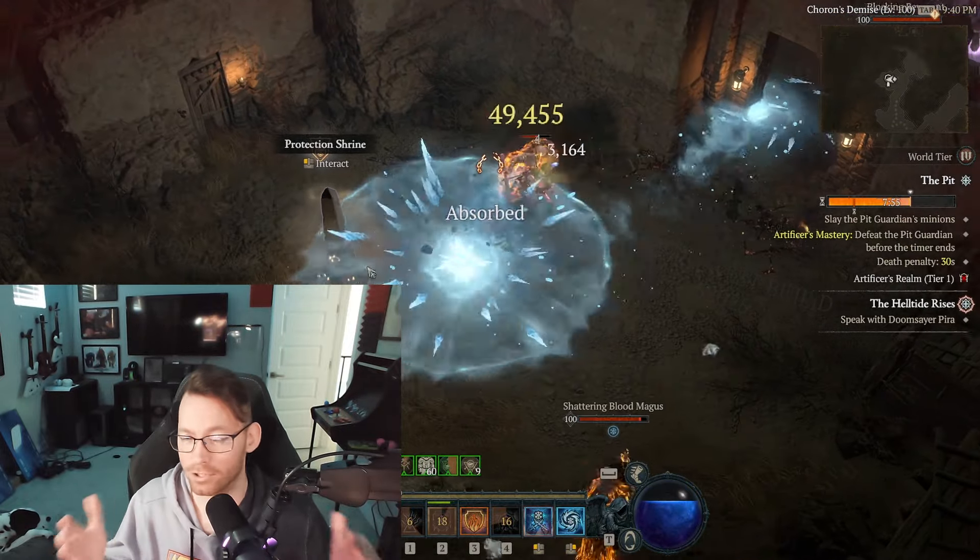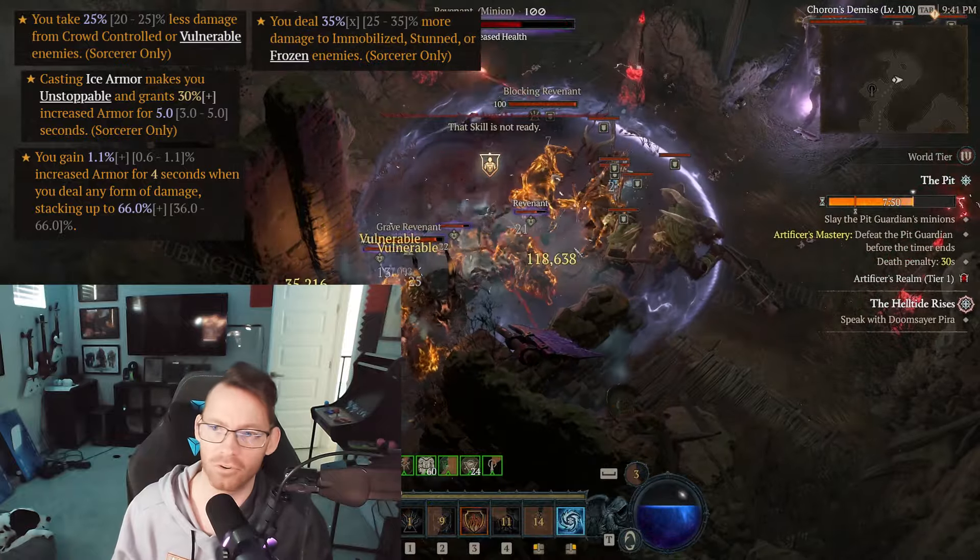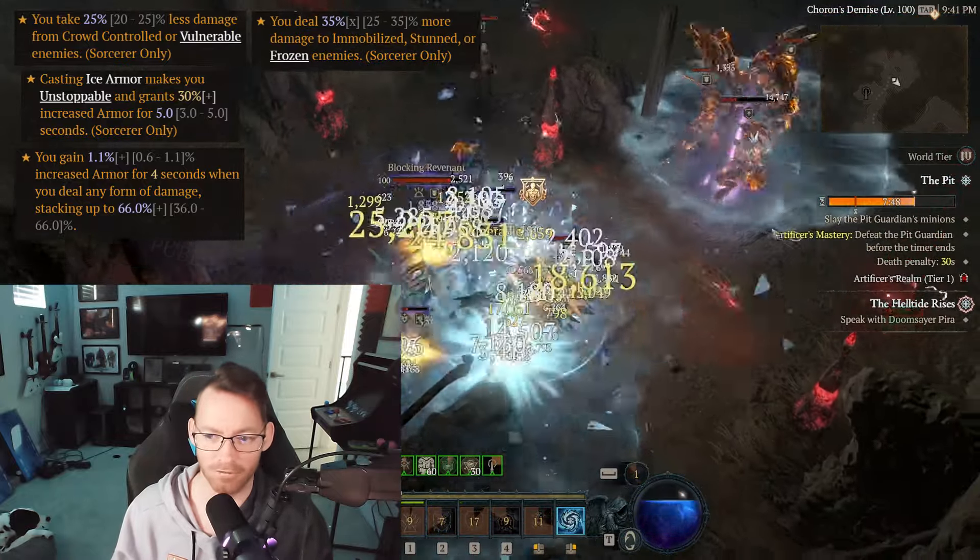For defensives and support aspects, you have to go with Everliving, Snow Veiled, and Disobedience. Control is still in the game and that's also good for resource generation.